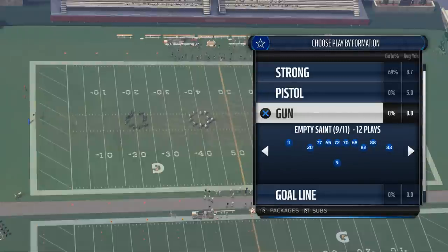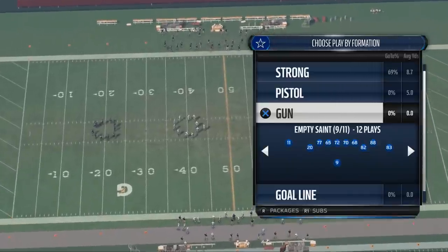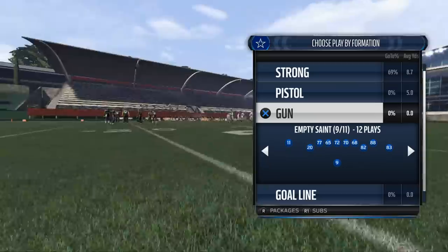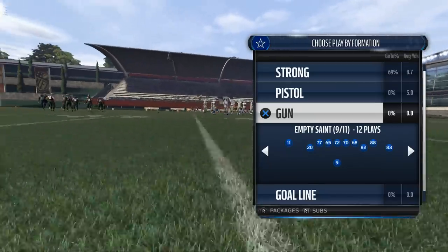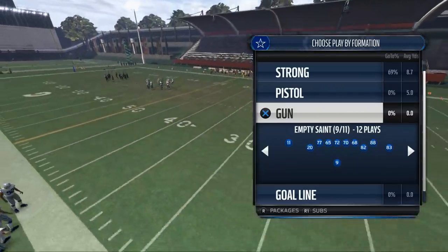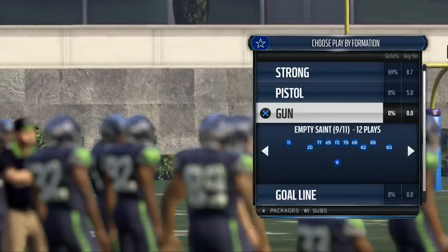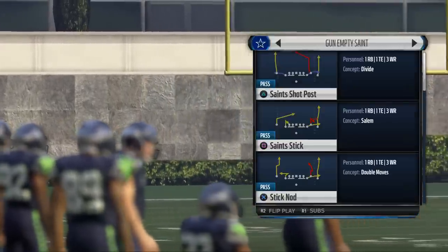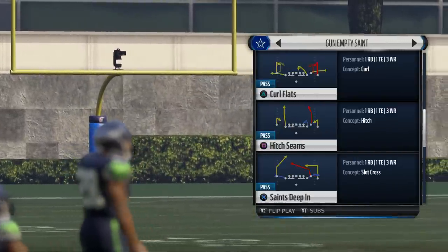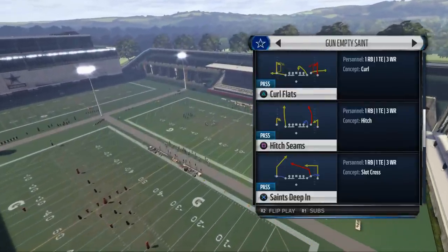The Gun Empty Saint does a lot of that for us. It's a three wide receiver, one tight end, one running back set that coincides with the rest of our offense. It gives us nice crossing patterns and also blue routes. Blue routes are block and release patterns — if a defense sends pressure, they block the pressure; if they don't send pressure, they go out on a route. That's why we like the Gun Empty Saint. The play we like is the Saints Deep In — in my opinion, it's the best blitz beater from this formation.